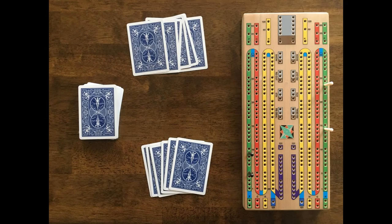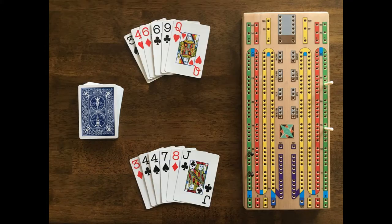Now we deal again. This time black gets the deal and the crib. White's choice is pretty obvious here: he keeps the 4s, the 7 and 8. He'll get points for the pair and the combinations of 15. Black's choice is clear too — he'll keep the 3, the pair of 6s, and the 9 for the pair and the 15 combinations.